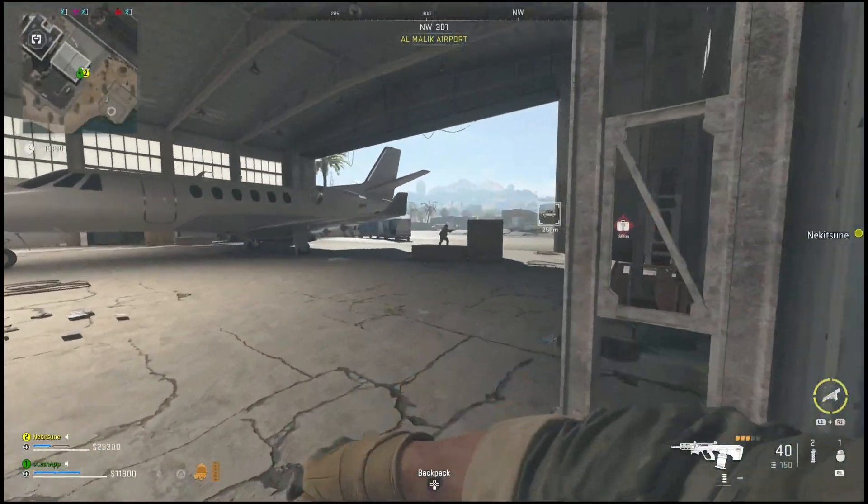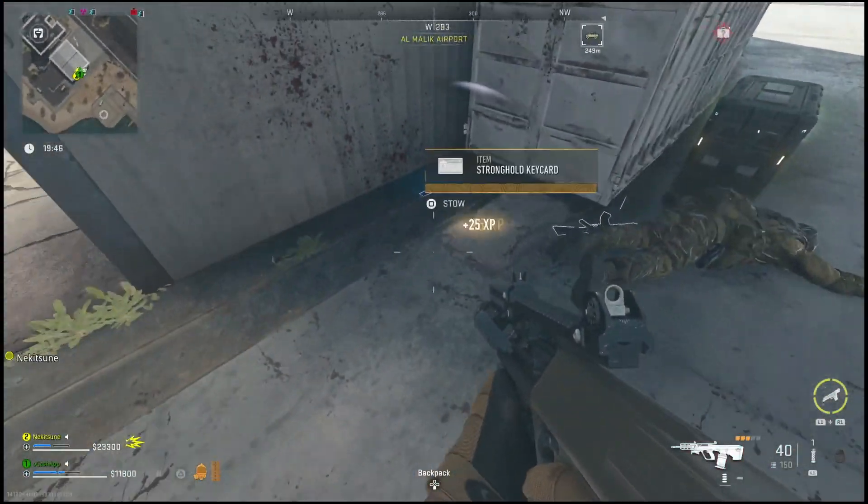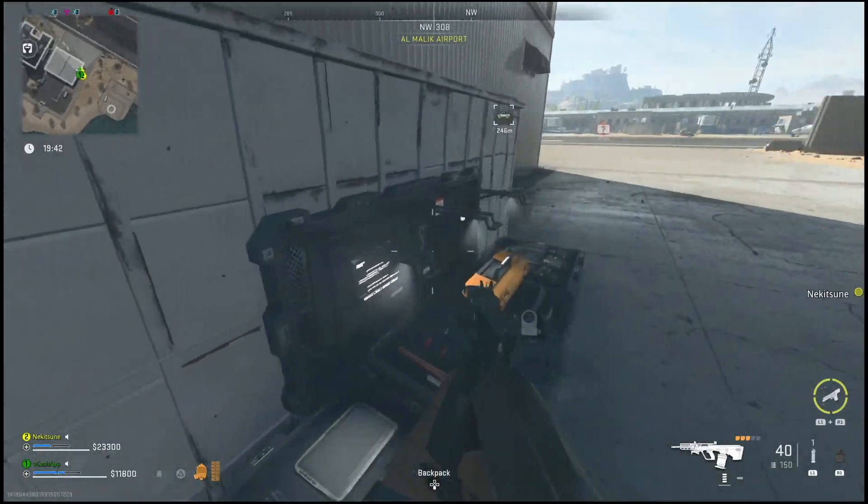What is going on everyone, Guiding Light here back with a quick DMZ guide. In this one I'll be showing you guys how you can finish up the Pyromantic faction mission where you'll have to extract 24 molotovs or thermite grenades.